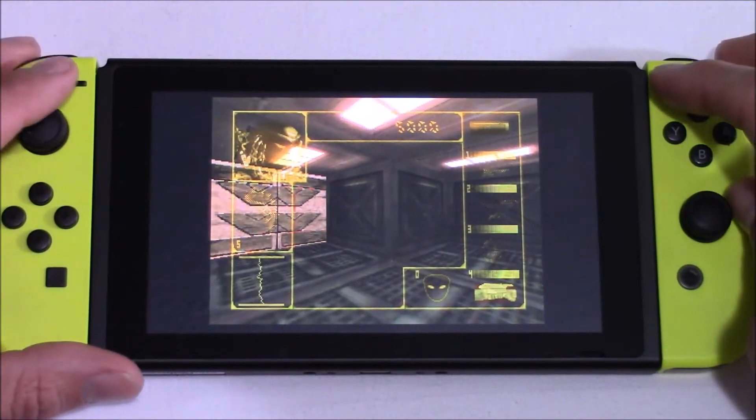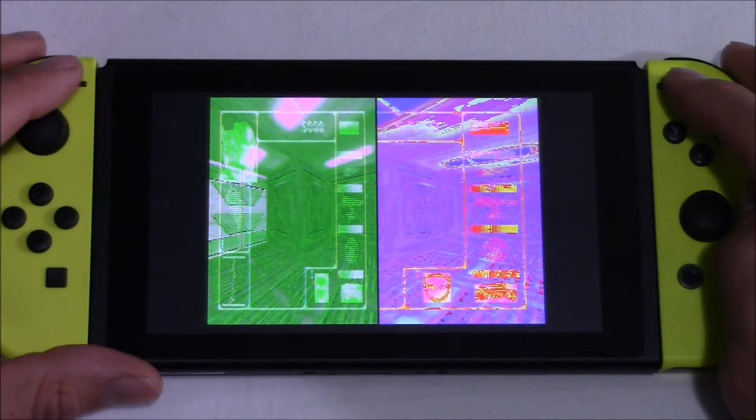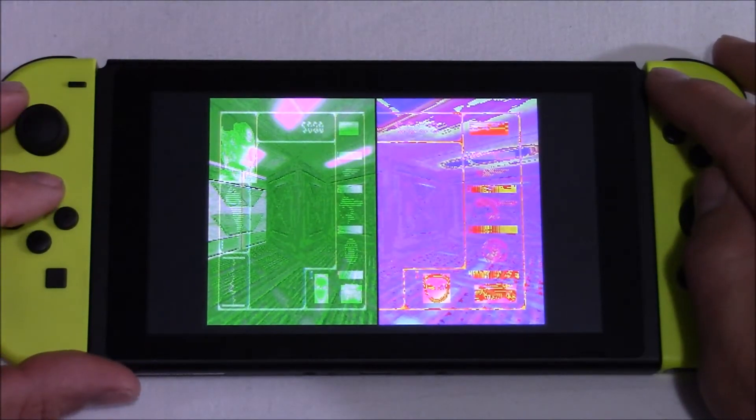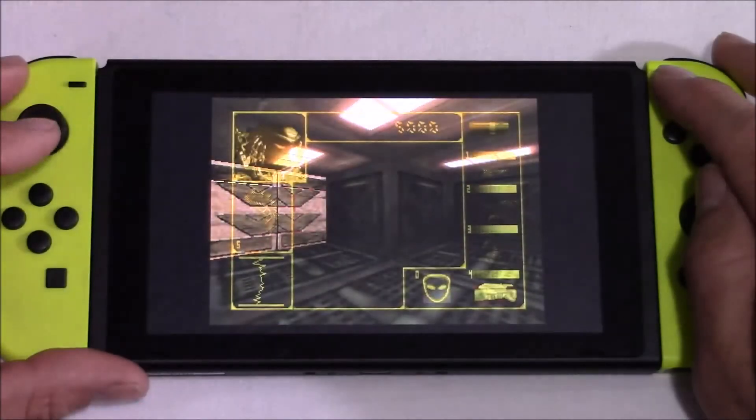Let's see if I can get the Predator vision to work. It looks like it's the buttons on the top here. What's weird is when I go into Predator vision, it actually does a split screen like I'm in two-player mode. I'm not really sure what's going on with that.